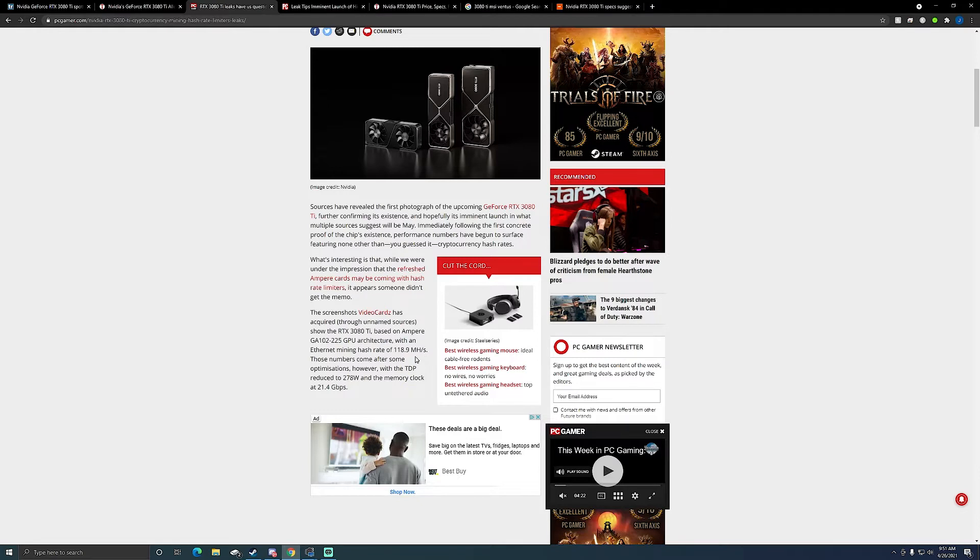One thing this article claims is 118.9 megahash a second mining Ethereum. They're saying 278 watts at the card — I'm assuming that's at the card, not at the wall. So 278 watts at 118.9 megahash a second is something people should pay attention to.